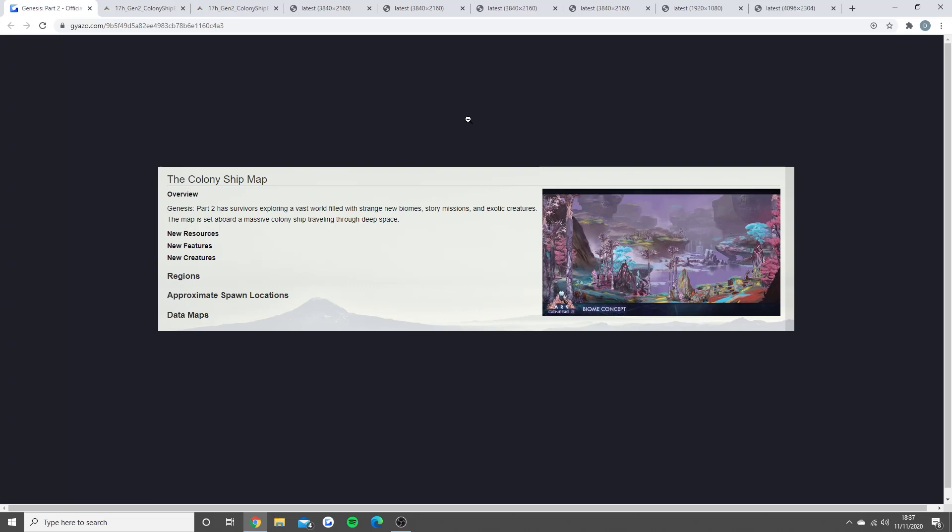We are actually going to be on the colony ship map. So instead of being on a normal island like the Island, we're actually going to be inside a ship which is going to have different biomes. Genesis Part 2 has survivors exploring a vast world filled with strange new biomes, story missions and exotic creatures. The map is set aboard a massive colony ship traveling through deep space, and this has all got to do with Rockwell wanting to take over.